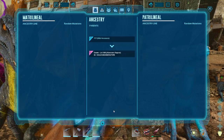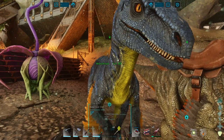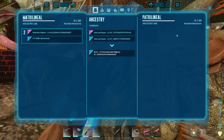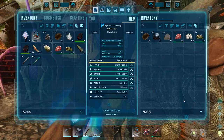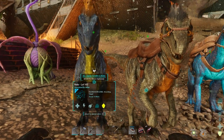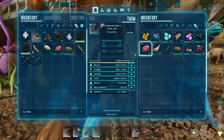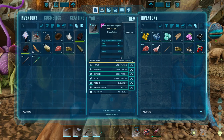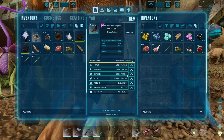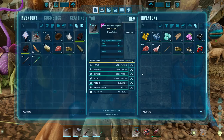You want to make sure that you get the mutations. However, there's only a certain amount of mutations you can have, which I believe is shown here - I think it's 20 on one side and 20 on the other. So you've got to be careful of that. If you get a mutation that's got nice colours, you don't really want to put it with something if it's got like an oxygen stat - if you don't want oxygen.